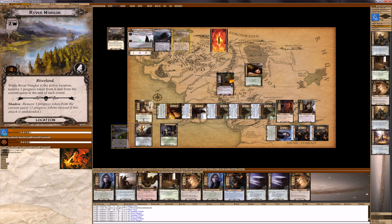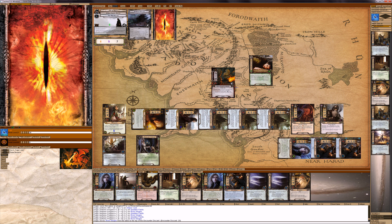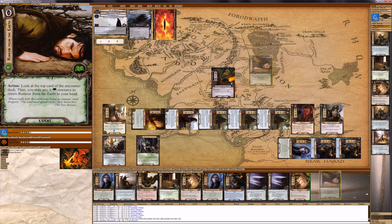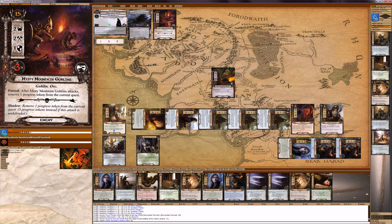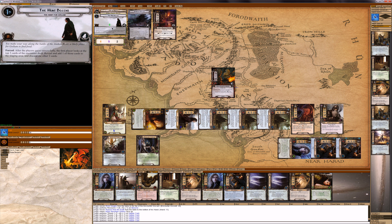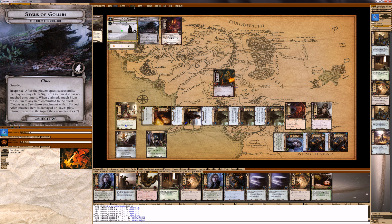Counter discard. Pay one resource to put this back in our hand, and reveal. So there are two in the staging area. We are questing for five — so that's nine progress. And we have now finished that quest. But of course, we still have to scry.